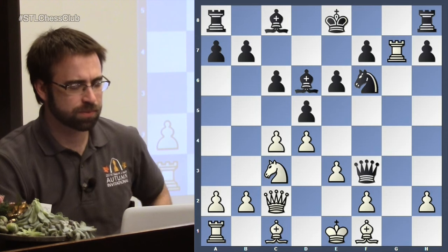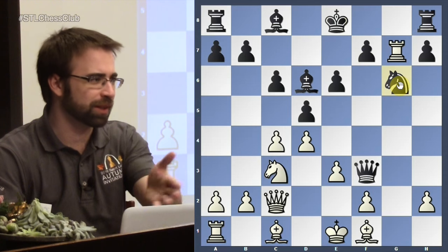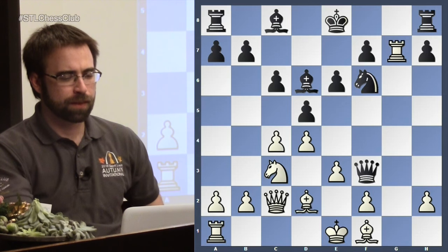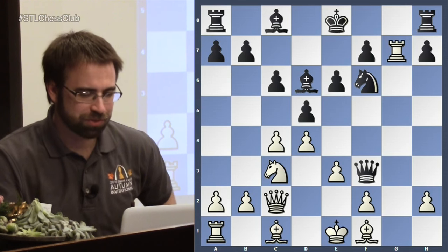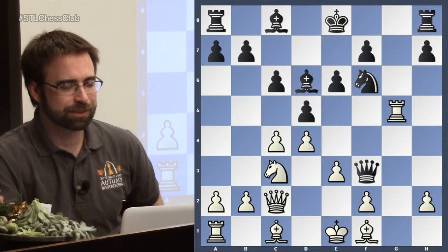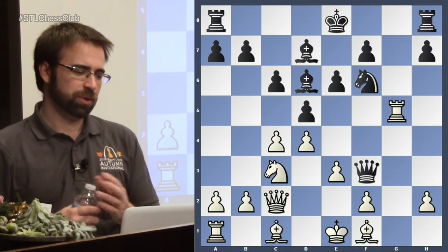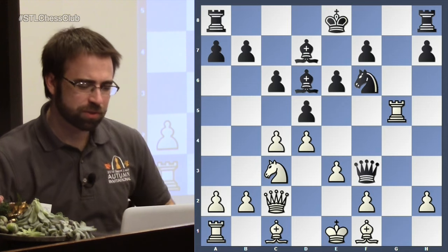After knight to f6 — another idea is to go to f8 and try to go to g6, because then you trap the rook and can play king f8 and take the rook. But we're just going to look at knight to f6, which was Anand's choice — centralizing a piece, how could that be wrong? And now bishop to d2. This is already a mistake, which is sort of surprising. The main move is rook to g5, which is a very sneaky move.